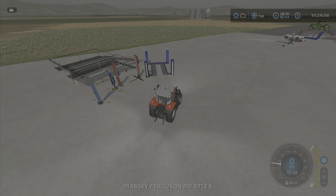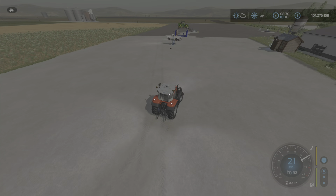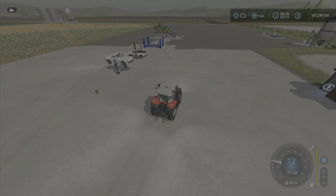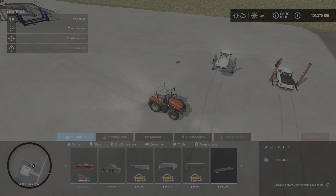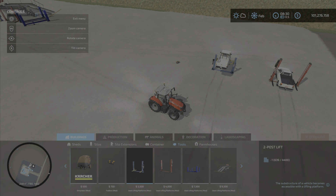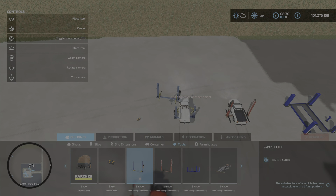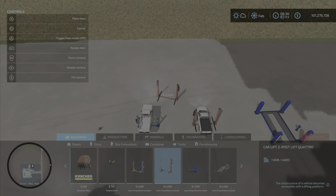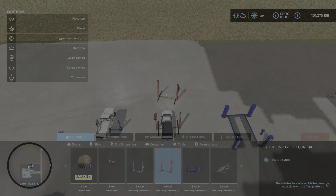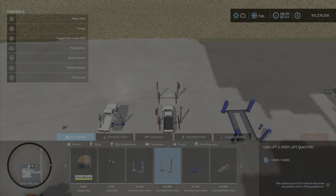Let's jump into a tractor, as I have a demonstration area set up here. Now, first of all, where will we find these? Let's get our help window on. So it's under buildings and tools. Here they are — for the small one, $3,500. For the two-lift post, the slightly larger one for trucks and pickups, $4,000.